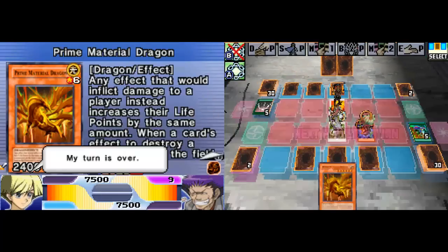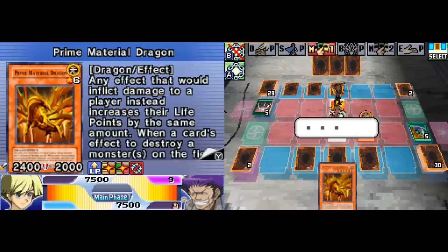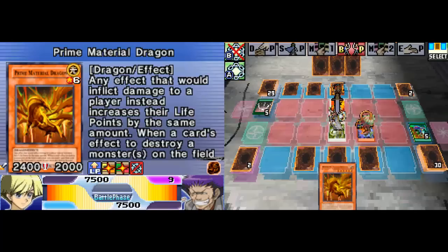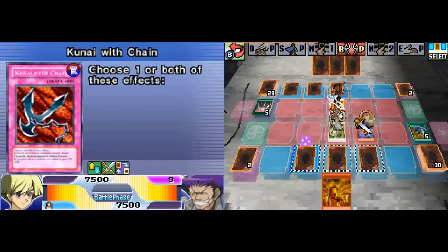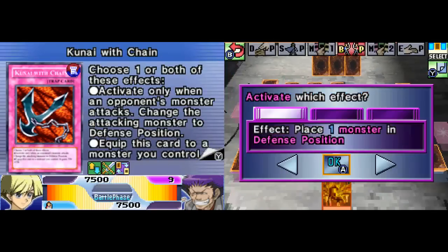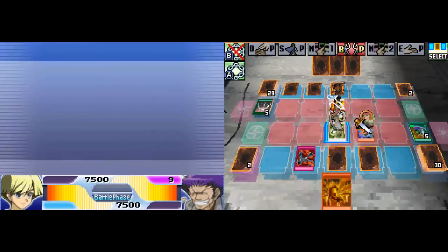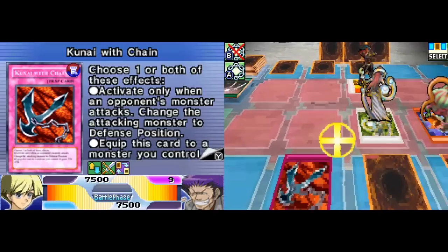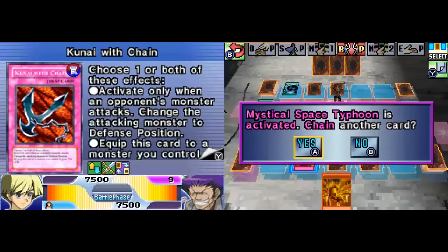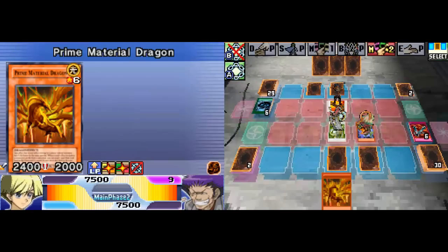Life points please - yay. Next turn I'll tribute my Cephalotus for Prime Material Dragon - at least that's my plan at the moment. And it should stay on the field because of Kunai with Chain. I activate both effects - forcing your monster into defense mode and equipping my Magical Android with Kunai with Chain, boosting its attack points by 500. There's the Mystical Space Typhoon - that's okay, I don't mind. It's whittling down your face downs.